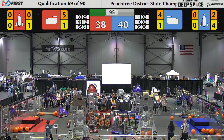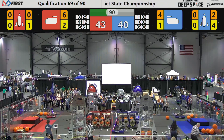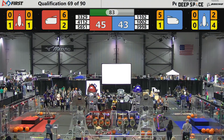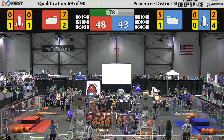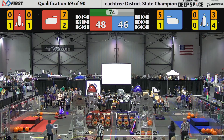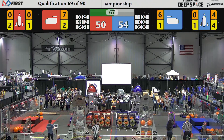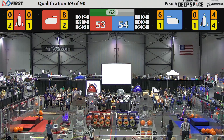Cargo pods are those round spherical orbs you see out on the field. Another cargo being placed by 41-12, the Eagle Bots. 39-98 scoops up another piece of cargo from the field surface and heads towards the cargo ship to score some more. It's 48-46 in favor of the Red Alliance. Now tied at 48-48, then 51-48 — it keeps changing so quickly, I can't keep up with it. T-minus 63 seconds left to go.